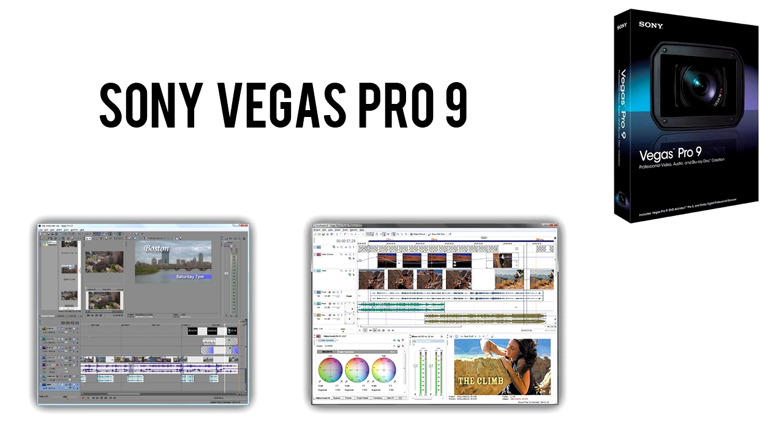This is Sony Vegas Pro 9, which is an editing program — a pretty professional one. You see a lot of filmmakers use this to edit adverts, commercials, stuff like that. This is what I use and what the majority of people use to edit their gameplays — I'd say 90% of people use this. I don't suggest Windows Movie Maker for commentaries because it's not very practical; it's a bit out of date. So I suggest Vegas Pro 9.